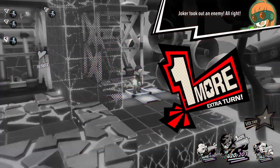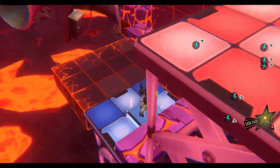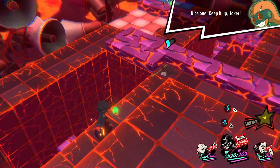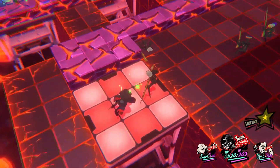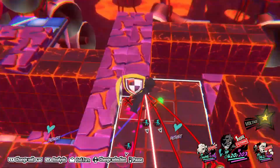Swap to Morgana and activate the blue elevator to expose another enemy, then move Joker up to them and shoot them point blank to get another one more. Move up near Morgana's side of the battlefield with Joker, using Morgana and Arena to adjust the platforms appropriately and take a shot at the exposed enemy further ahead.